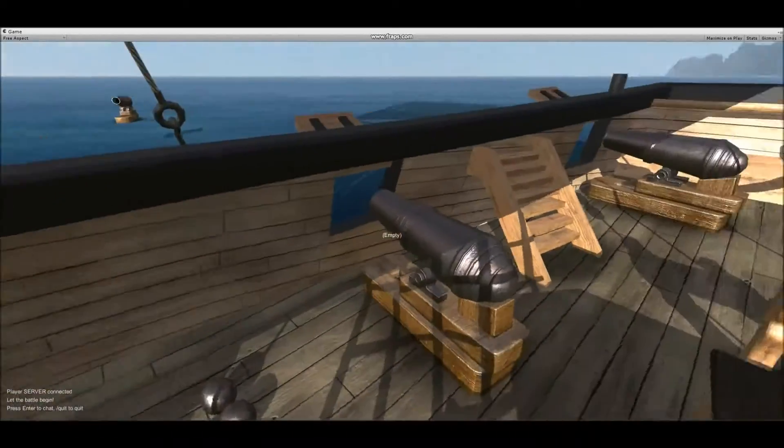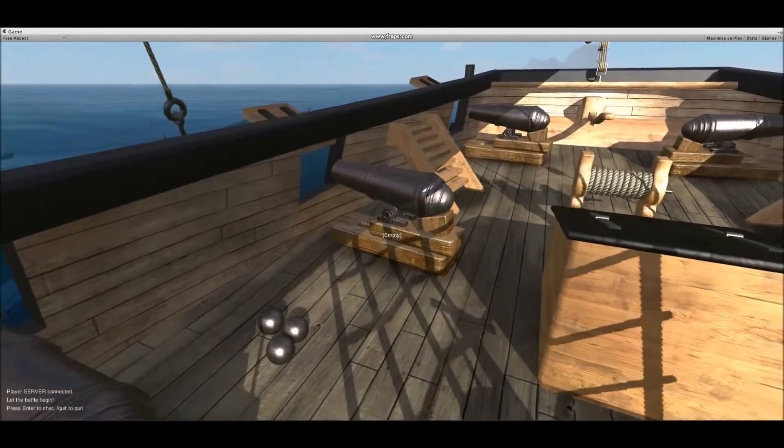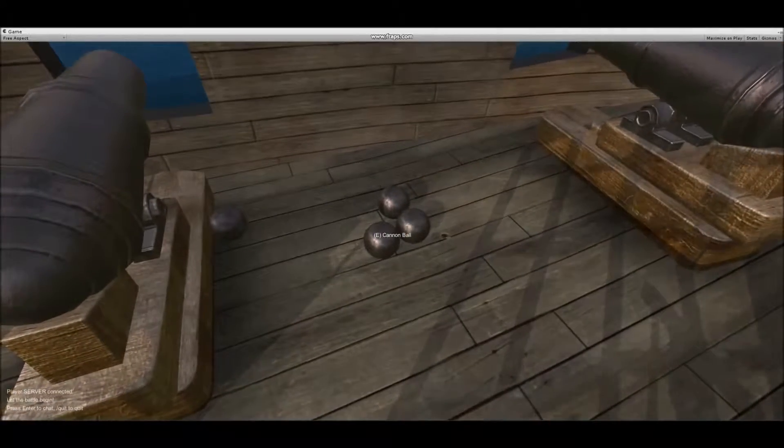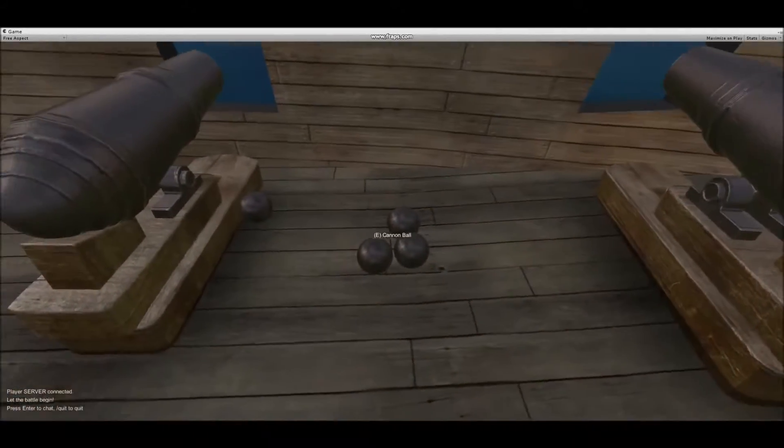We added a new close-range cannon known as a carronade. It is extremely effective for close-range combat. Alongside this, we also added some cannonballs that the player can pick up and use.